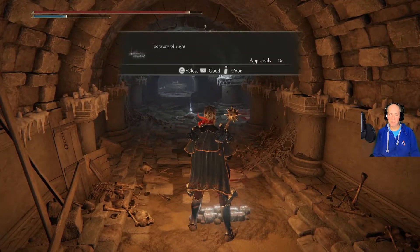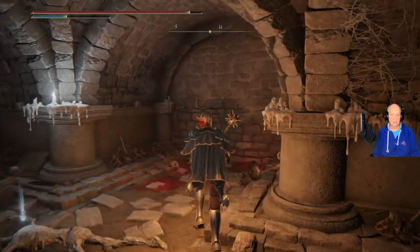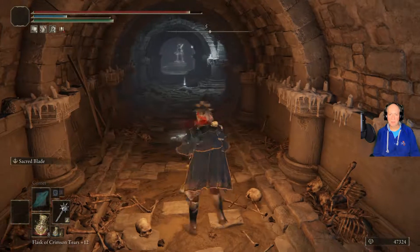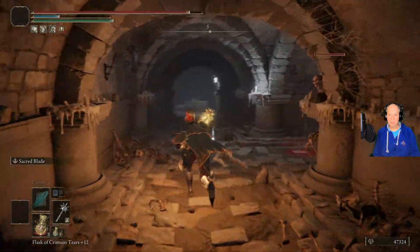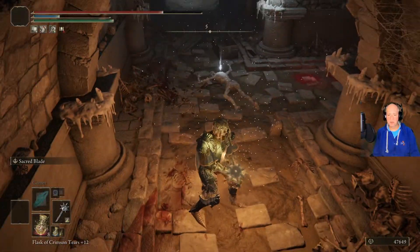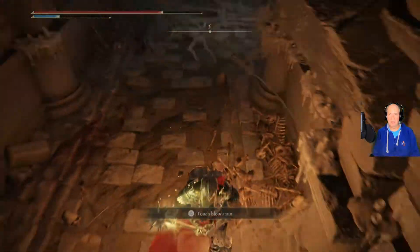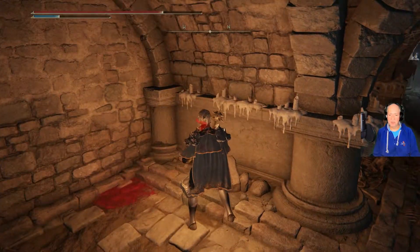I think there's probably a guy to our right here — yep, there he is. Go ahead and move back and let him come out. We missed, but one hit's going to do him in. If you're really desperate, you can run — the idea is they want the flame to come. So you'll be way back here, then run all the way up here, hop into this little alcove, and he'll attack you. Then you run.